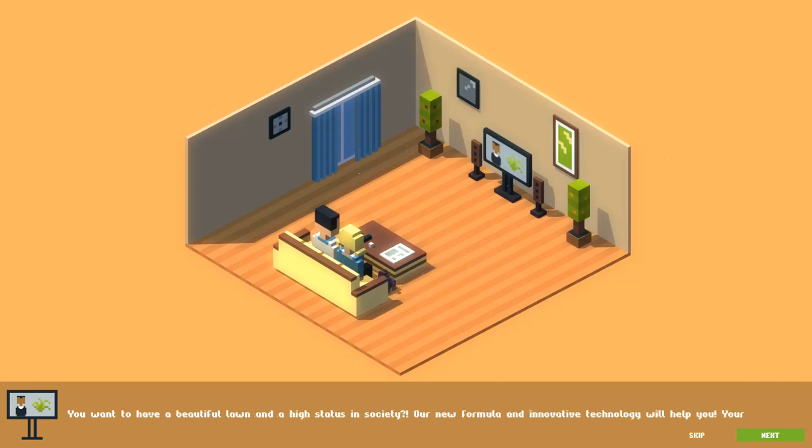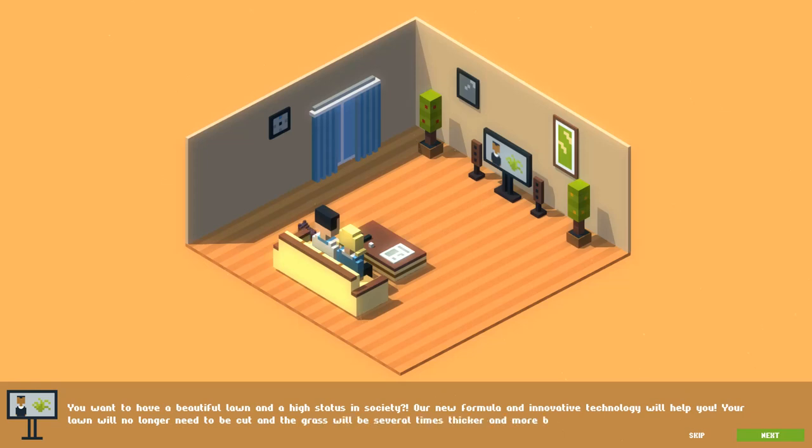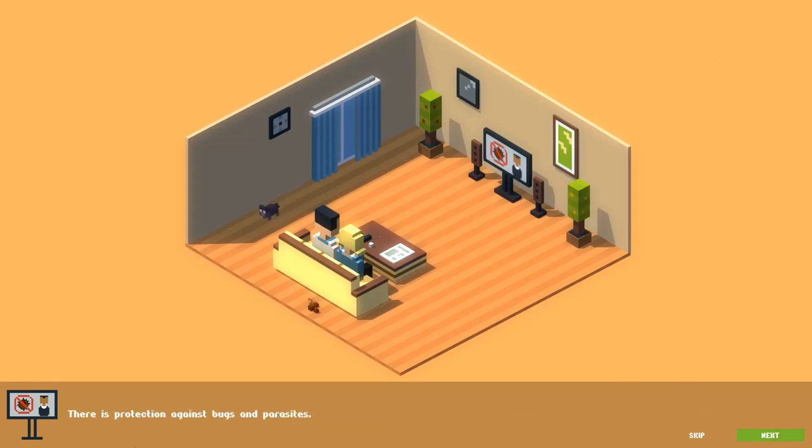You want to have a beautiful town and a high status in society? Our new formula and innovative technology will help you. Your town will no longer need to be cut and the grass will be several times thicker and more beautiful. Incredible. Is that a cat or a dog? That's a cat — a cat that apparently craps behind furniture. Stupid cat. There is protection against bugs and parasites. Grass extract. This is an ideal town.